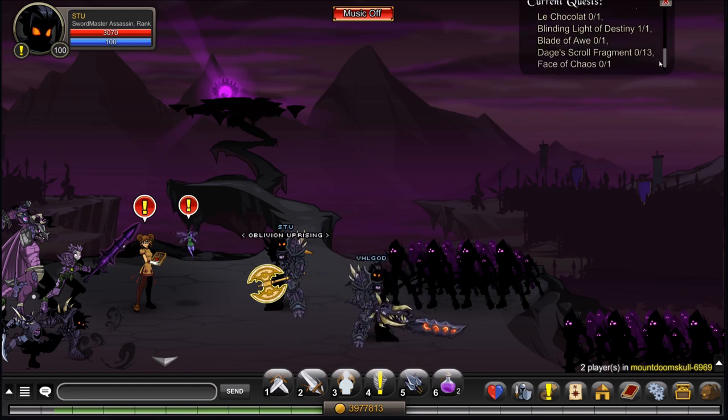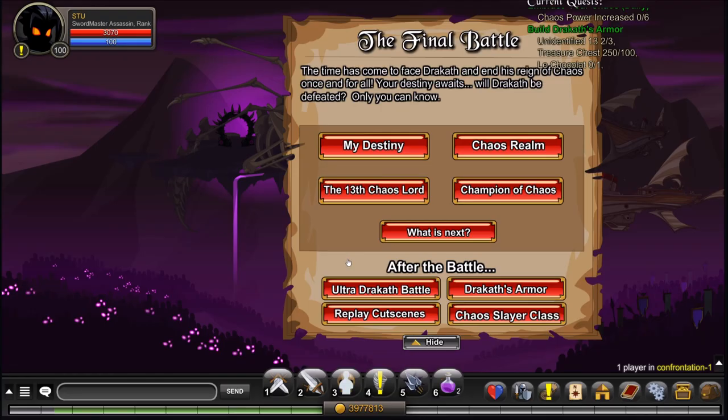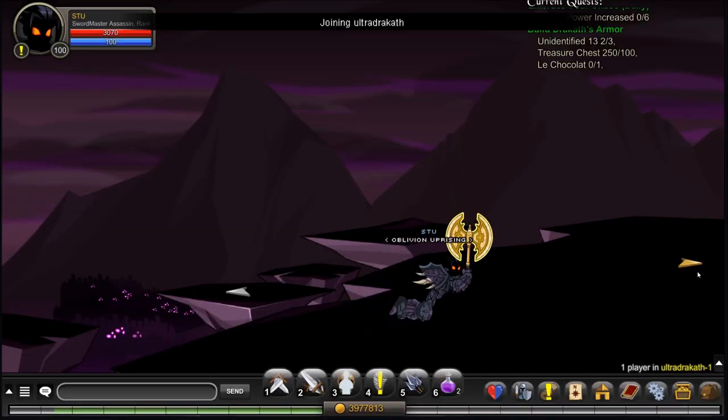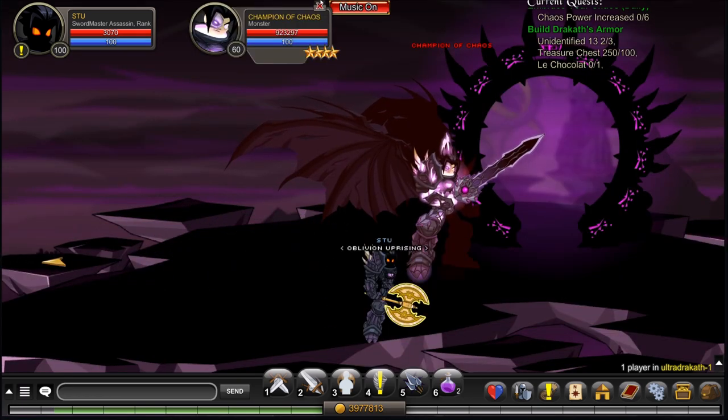The next thing you will need is the Face of Chaos. To get the Face of Chaos, you will want to slash join Confrontation again. Once you're here, your weapon will most likely be covering it, so you can just do slash cheer and click Ultra Dracth Battle. Once you're here, you'll want to go off to the right and kill the Champion of Chaos.